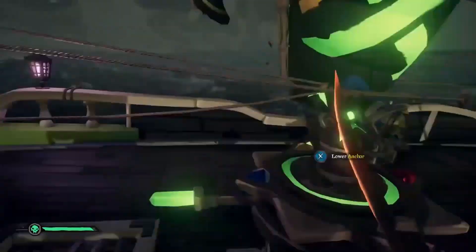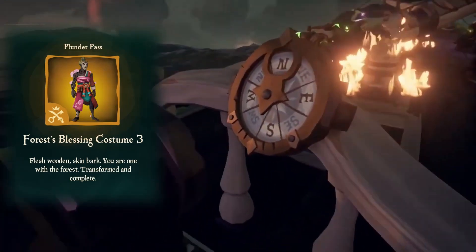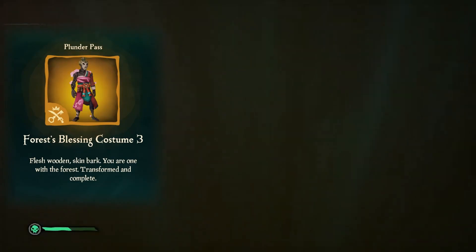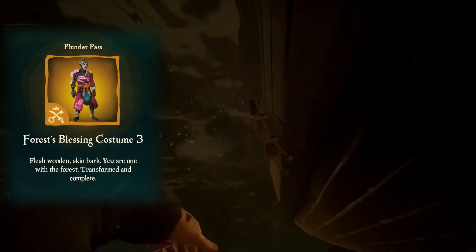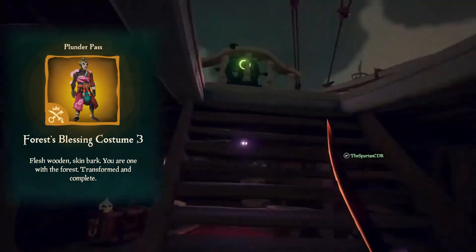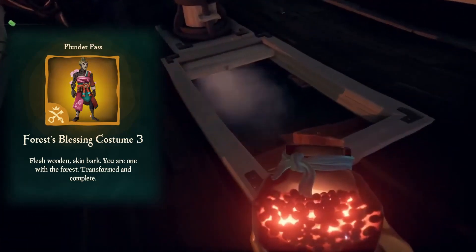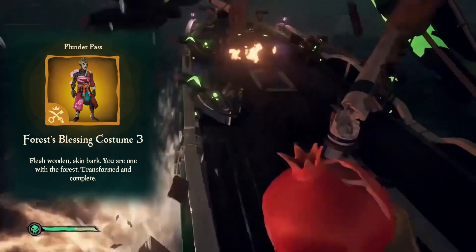At level 90 we have the final version of the Forest Blessing Costume and this one looks pretty cool. He's got a whole mask and you can see most of his body is now turned into wood, which is interesting. I think that would be a cool costume to have, but personally I think we've had better costumes — I'd still prefer the Jackalooter pumpkin costume from before. Even last season's costume works better for a majority of pirates. This one you have to be really into it to want to use it.